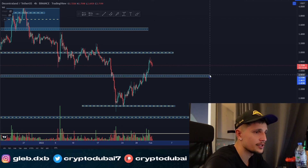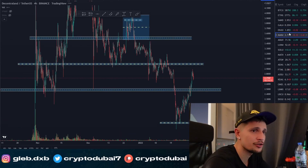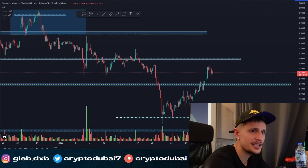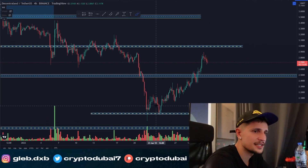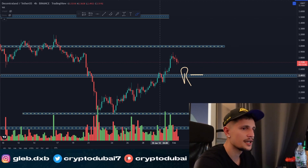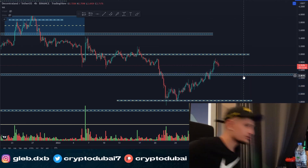Quick update for Decentraland — it's looking quite strong right now. We are moving with Sandbox and Engine Coin. Gala Games is not moving at all right now, but Decentraland is definitely moving with Engine Coin, Sandbox, and BTC, which is also going up. For Decentraland, we had a very clear breakout above the resistance around $2.50. We saw a fakeout below that resistance, and then finally a perfect breakout. We are already up about 60% from the previous low around $1.70, similar to Sandbox.